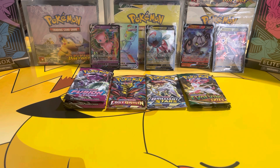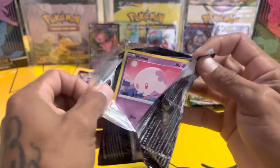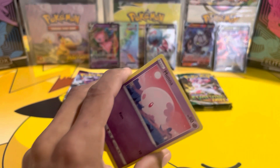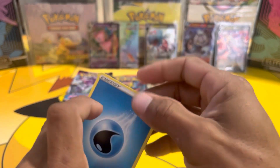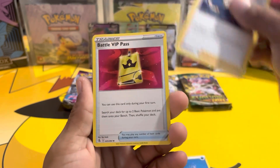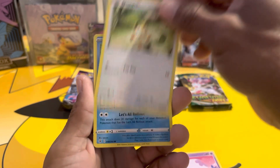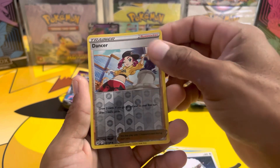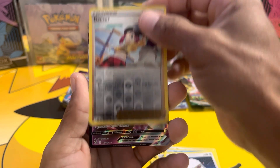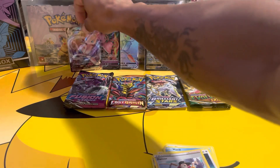Where the pulls, where the pulls at! Back to Fusion Strike. Water energy, Cinderace, Battle VIP Pass, Graveler, Moona, Meowth, Barrel, Heliolisk, Wulu, reverse Dancer, Mew V-Max — with the Mew!